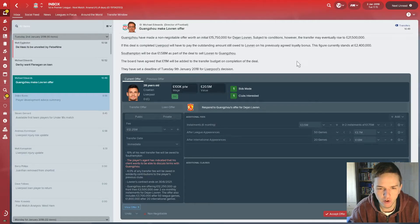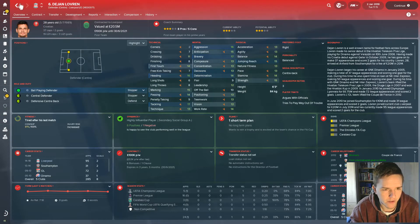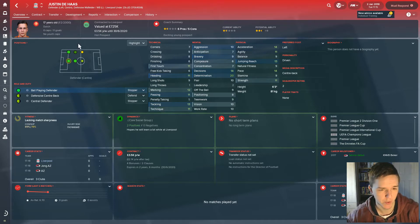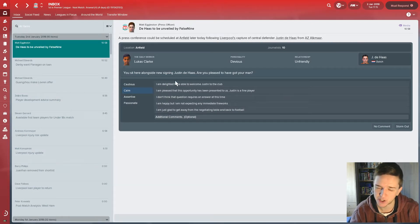Grange Zoo have made a non-negotiable offer of 15.75 million for Dejan Lovren. We paid 20 million for him, and while he's a calamitous player in real life, in Football Manager he's been solid. Unless we're getting 20 million, that's not happening. Justin De Haas is being unveiled — a 17-year-old we signed from Alkmaar. He's got 20 determination, plays as a centre back and somewhat as a left back. It's only going to be a two or three season save so we probably won't see much of him.